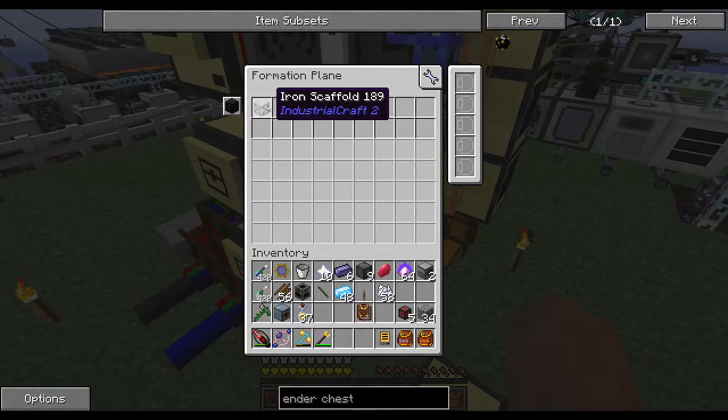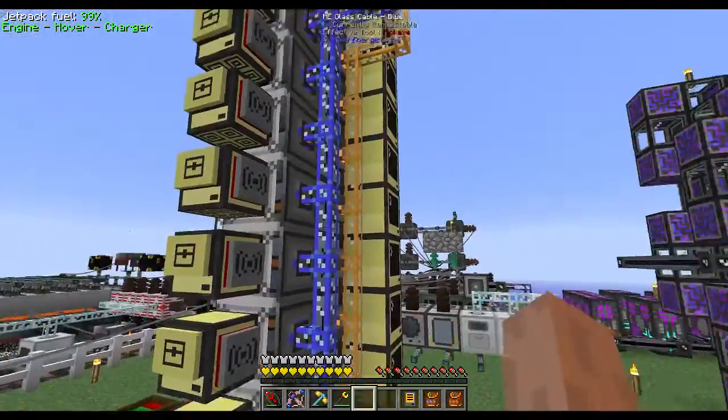You also want to configure each formation plane to have iron scaffolds whitelisted, so you don't accidentally place anything else if you connect a cable incorrectly.